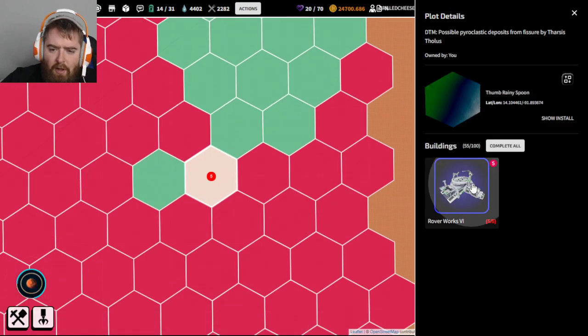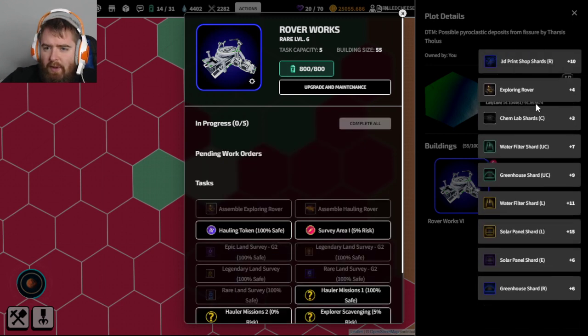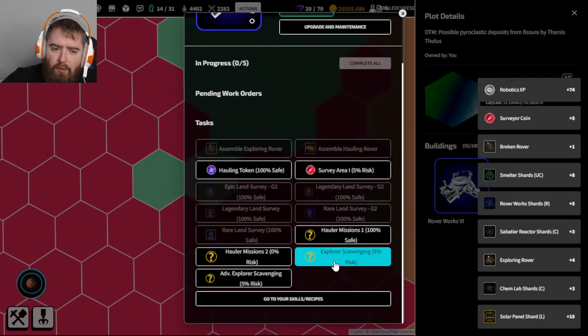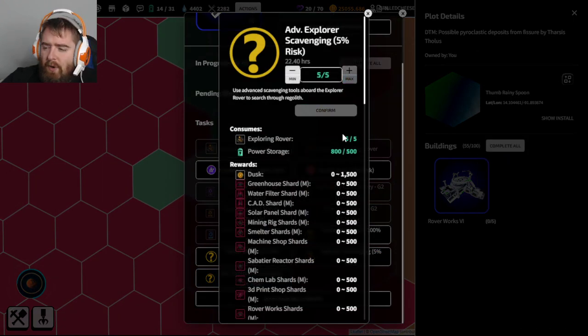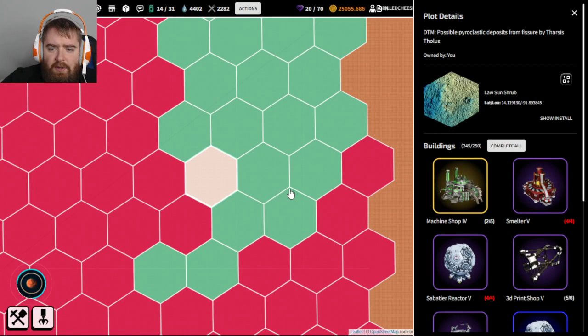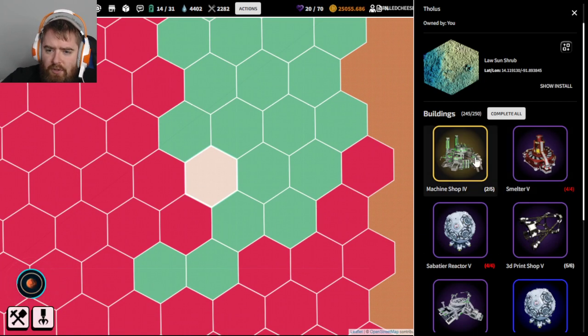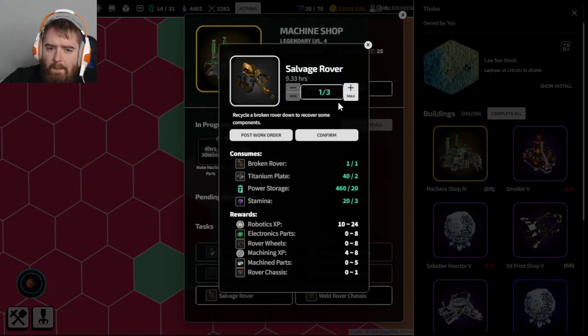We have all five rovers coming in - four back, so one of our rovers broke. What that means is one of the ones we had in reserve will go out instead, and we'll take the broken one to a machine shop and salvage that rover.